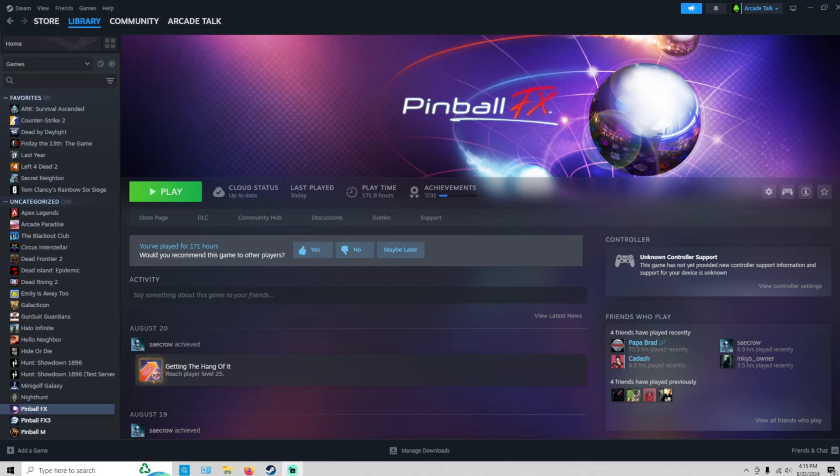Hopefully you can get into our tournament. If you don't know how to get into it, I'll show you now and do a little gameplay after that. So whatever platform you're playing on — Xbox, PlayStation, Epic Games, or Steam — you just go into your Pinball FX and go ahead and hit play.